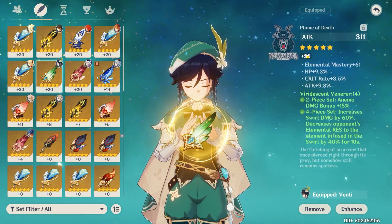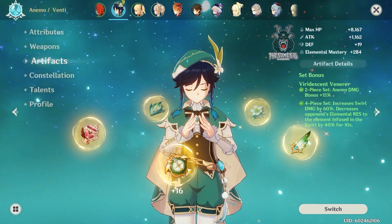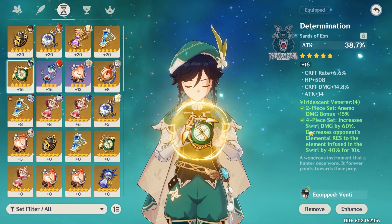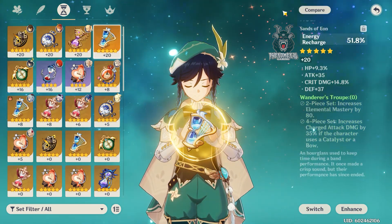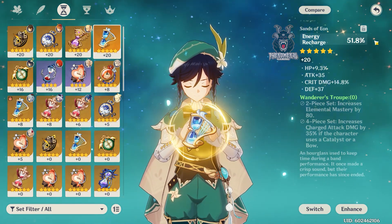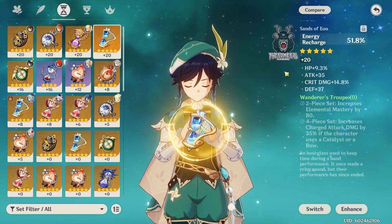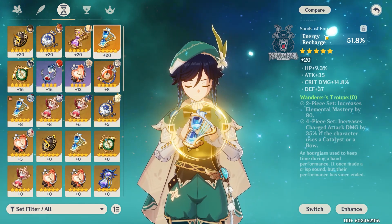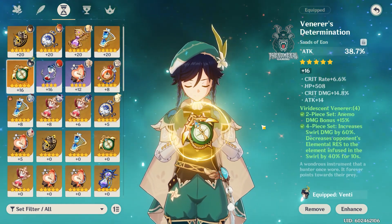For the flower and feather, the stats I look for are crit rate, attack percent, and elemental mastery. HP is something I wouldn't really want too much. I did change one piece to attack percent because I want Venti to do a bit more damage. With the energy recharge from his weapon, his ultimate still comes up quickly — roughly after two elemental skills and a couple of critical hits, though it really depends on the situation.